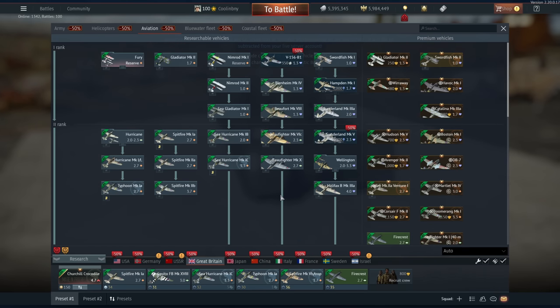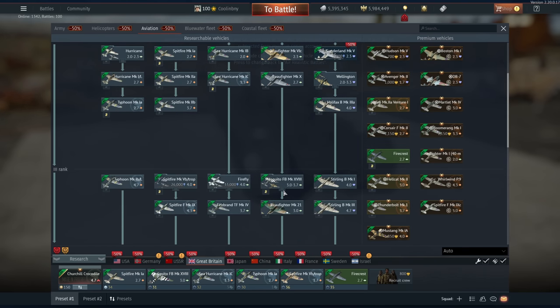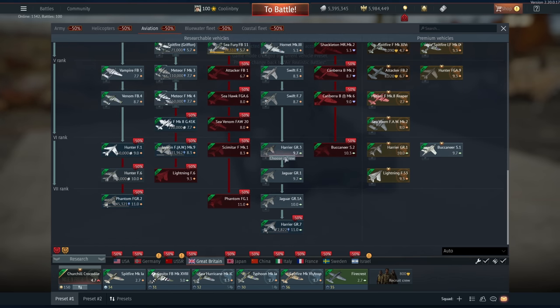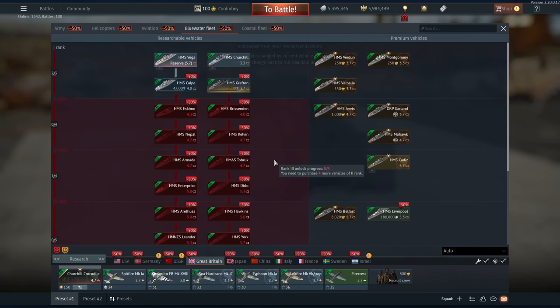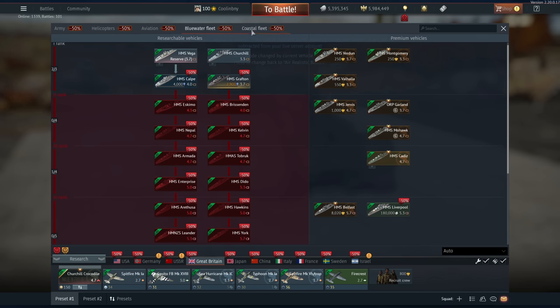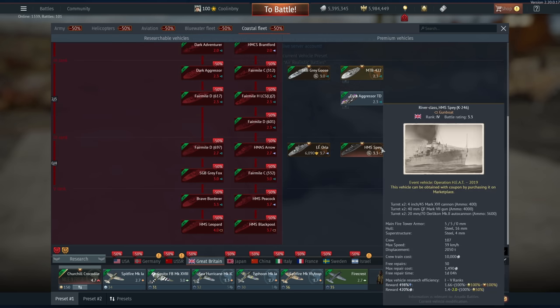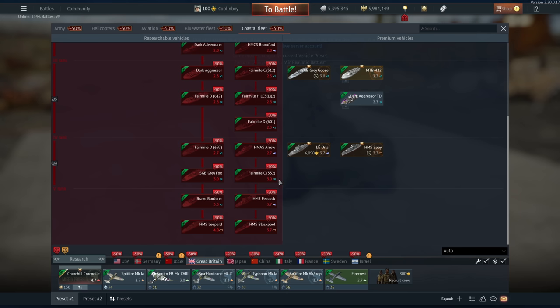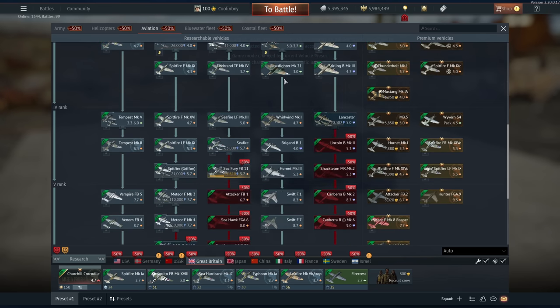A lot of people have been asking about the Tornado — I'm not seeing it anywhere and they didn't mention it in the dev stream, so it doesn't look like it's coming. I did hear rumors that there may be an F-16 in the game files, which doesn't mean it's coming in this update, but it could mean they're working on it for the next update or two. There is almost always an update around Christmas, so stay tuned.